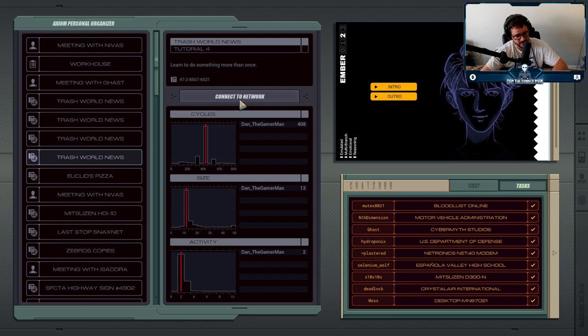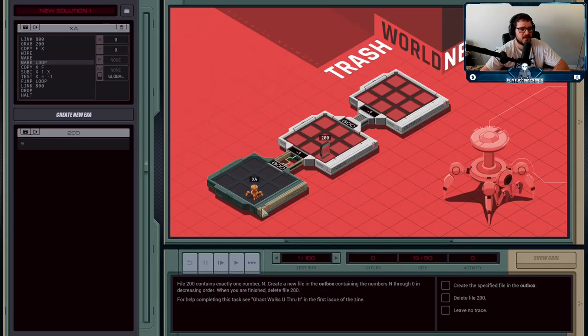Time for the last tutorial mission. File 200 contains exactly one number — nine in this case, but it'll be a different number each time, sometimes as large as 62. You want to create a new file containing the numbers from N down to zero in decreasing order. So if it's nine: nine, eight, seven, six, five, four, three, two, one, zero. And when you're finished, delete file 200.